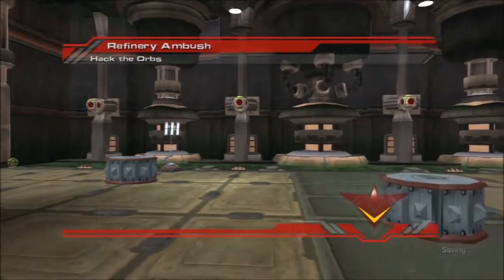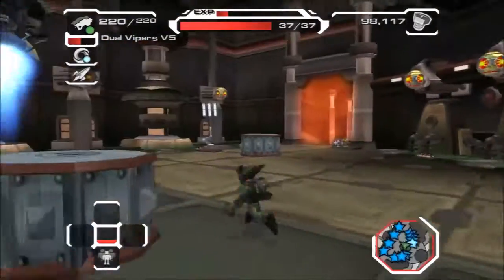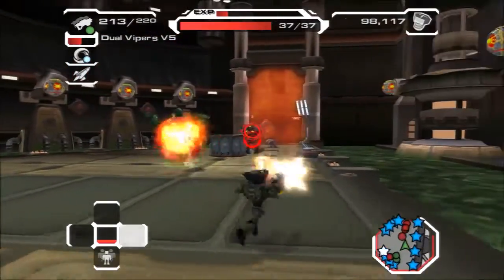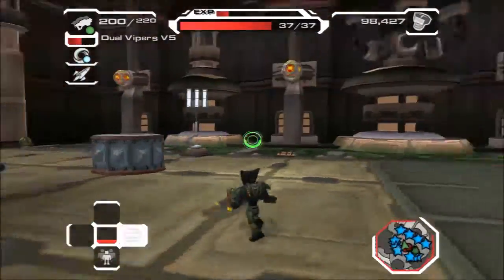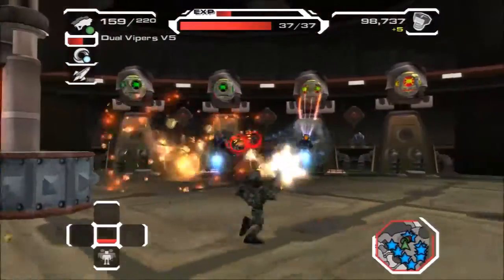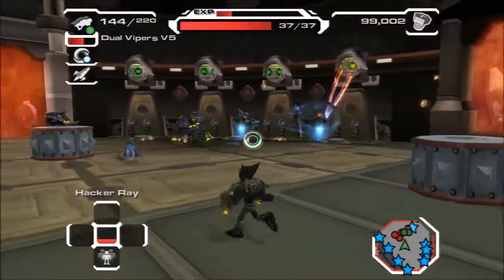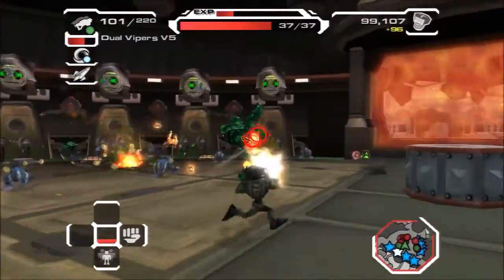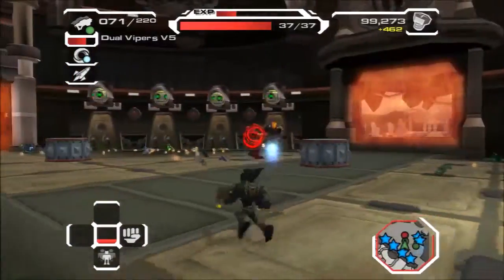Refinery Ambush — hack the orbs. Better hurry Team Darkstar: that toxic fuel is causing quite a stink on the other side of that factory. Ratchet, you will have to enter the factory and disable the force fields to get to the other side. They said to wrench-kill the blade balls, but I haven't seen any blade balls yet. You've got to love Juanita — she's absolutely hilarious to listen to. She's one of the best characters ever introduced in a Ratchet and Clank game.